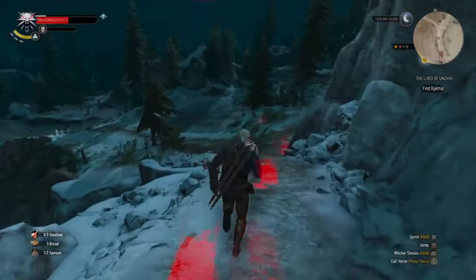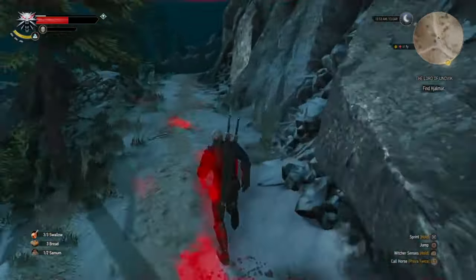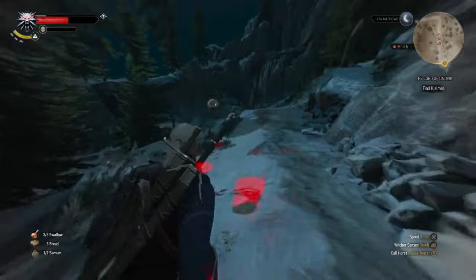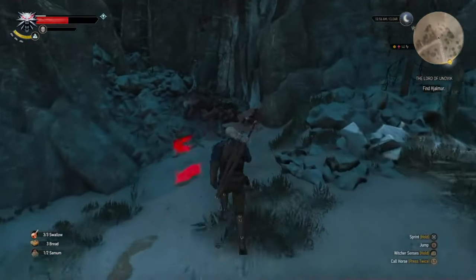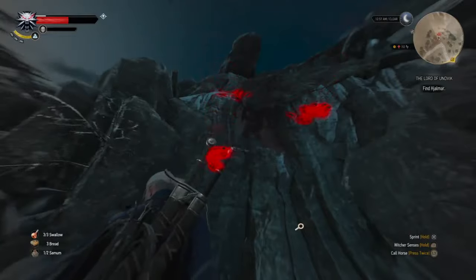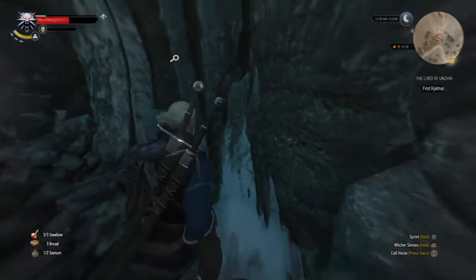You follow them to this location and suddenly they go up a cliff. This is one of those things where it was not obvious what to do — really frustrating. The map tells you to go back to that building where we just were, and you come here with these footprints going up the cliff. But you can't climb the cliff yourself.